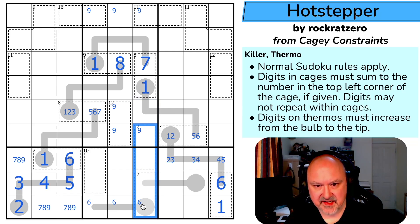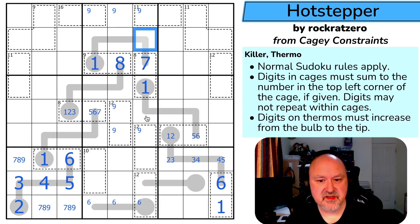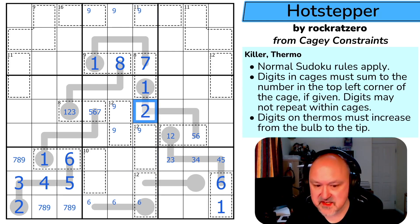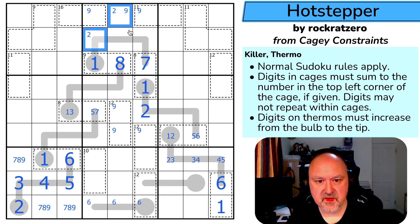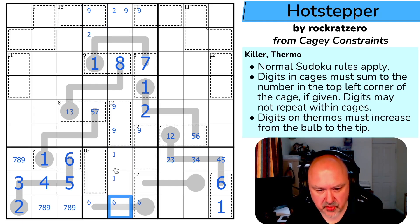There's no two in any of those, but I can't put a two there either. So two is in one of those two, and it's not that far along a thermo — that's a two, which means this isn't two, so this isn't six. Two is either here or here, because I can't put two here as there'd have to be something between, and I can't put two here or that would be 14.